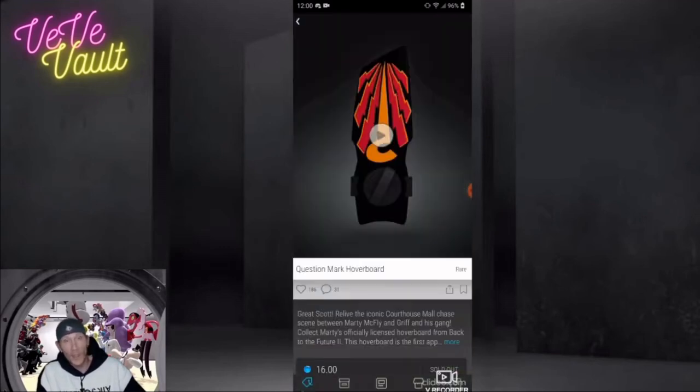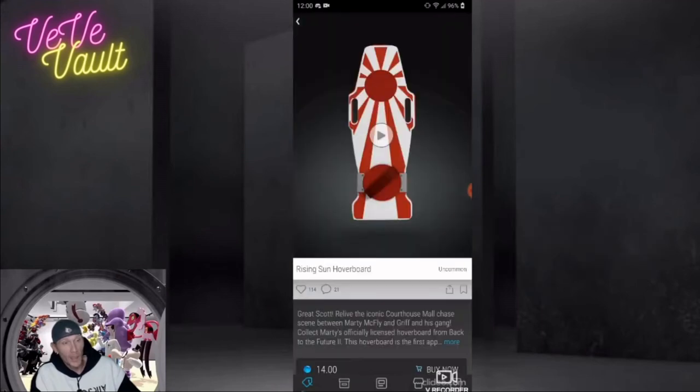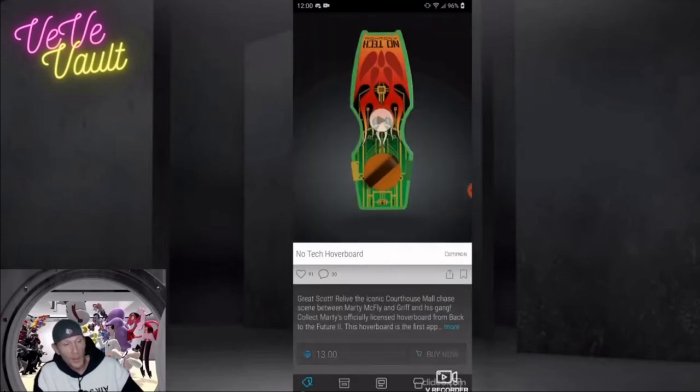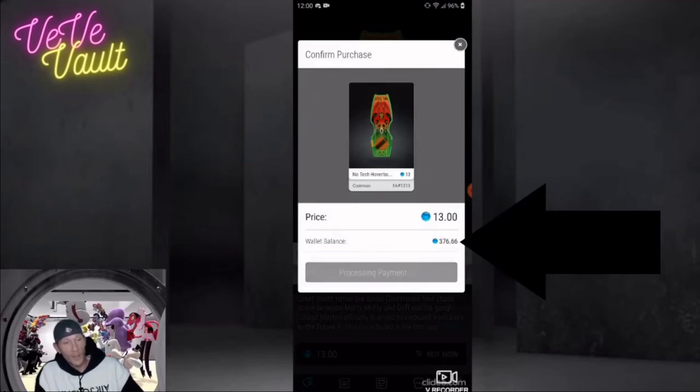From there I decided to use the new way to get the rest of the set. Watch here — the second those gems are deducted, I go from 390 straight to 376. I x right out at that moment. Look how much time I saved. That item's good to go and I'm moving to the next one.